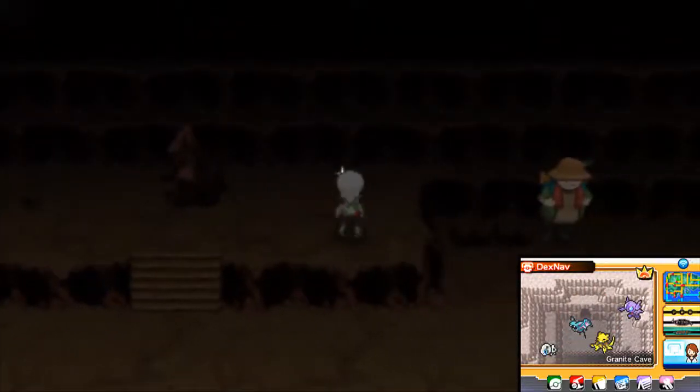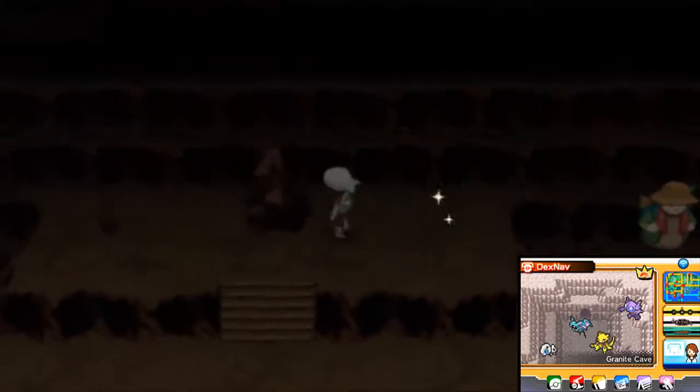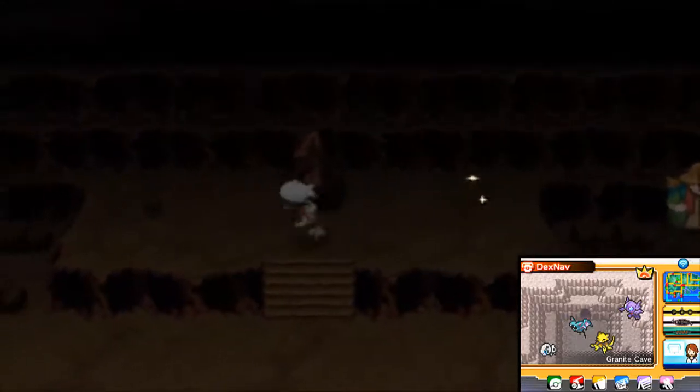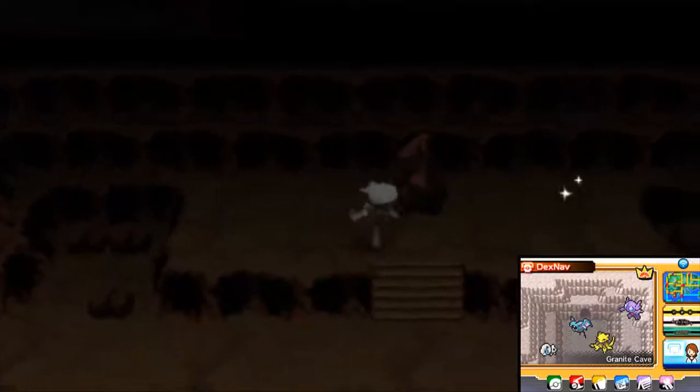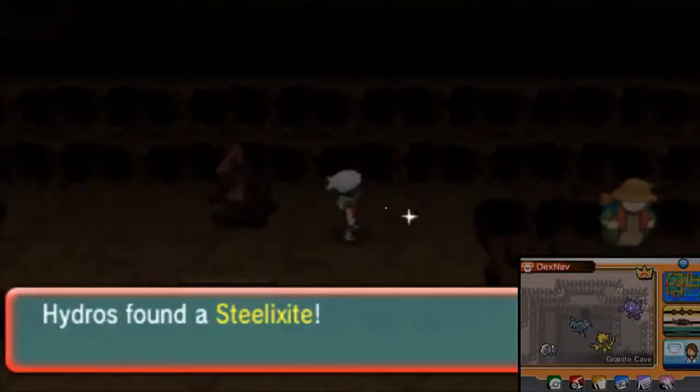This is where you're going to find the Steelixite — right here next to this little boulder. You're also going to find Shadow Claw here. The sparkle is the Steelixite. I'll go ahead and get the Steelixite right now — and there's the Steelixite.